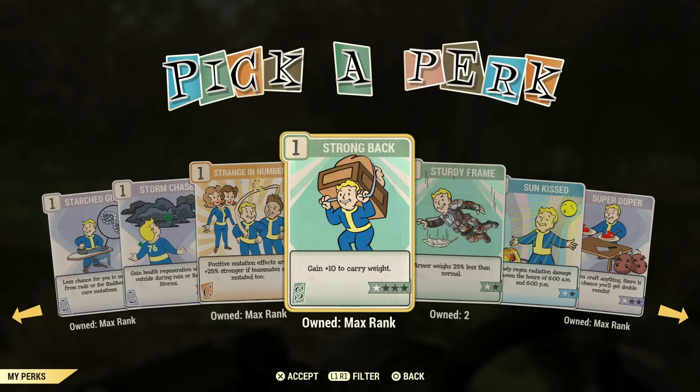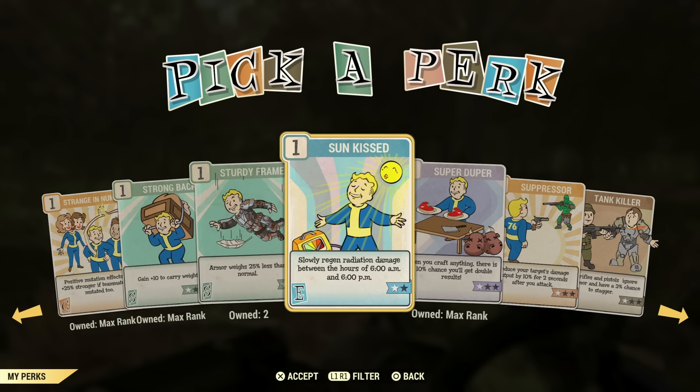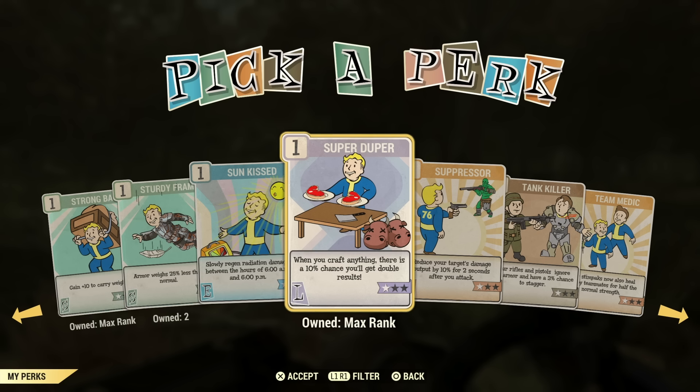Strong Back — I do use it on one of my builds. Definitely not a necessity, but maybe you can find room for it. I kind of just found room — it wasn't a must, but I had a couple extra points under Strength so I threw it on. Sturdy Frame — I wouldn't really worry about it unless you have super heavy armor and you're not a power armor build. Not a necessity. Just get used to being about 100–150 pounds with your ammo and armor. Sundowner is not another one I'd bother with.